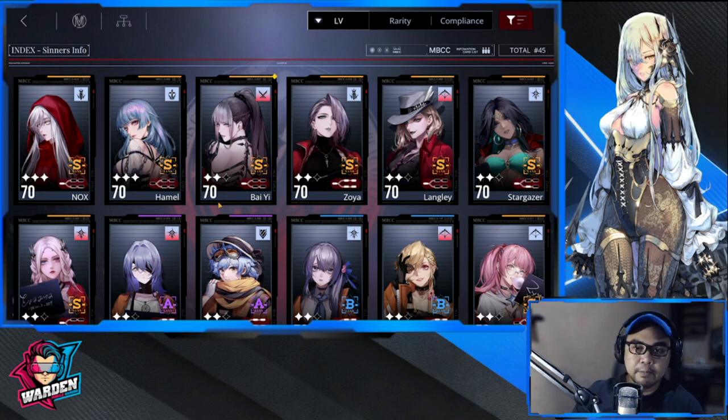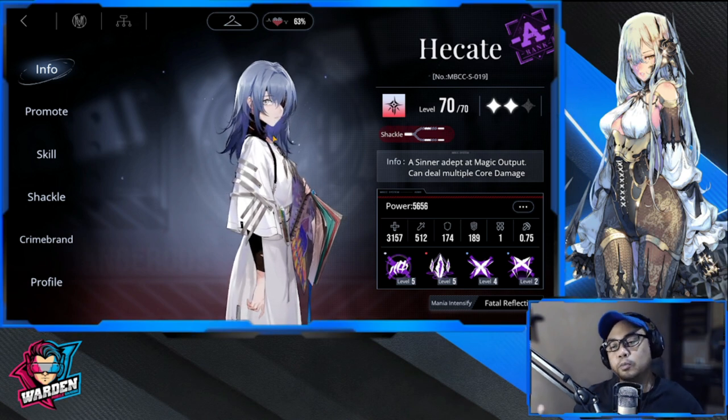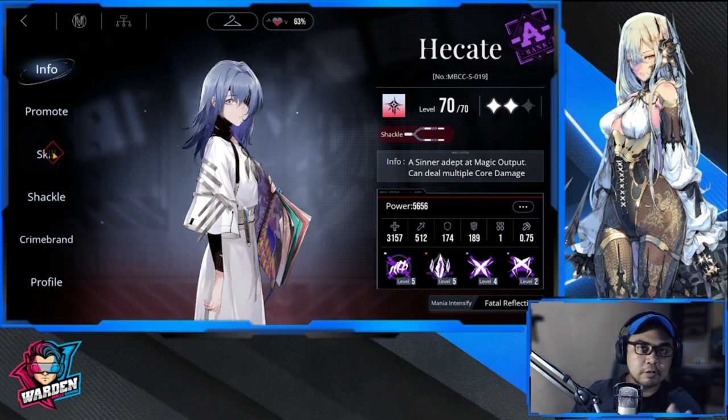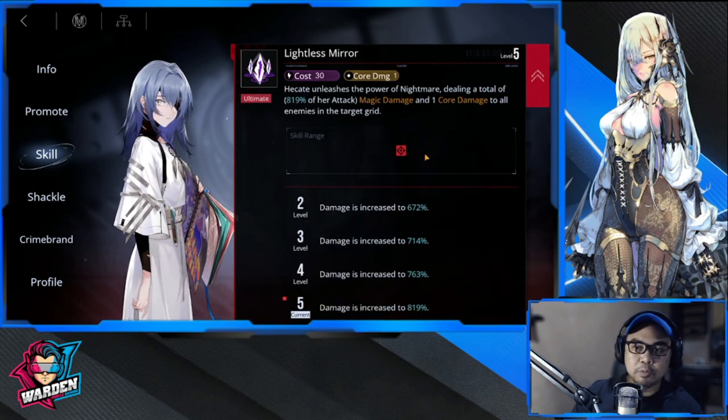The first core breaker we're discussing is Hikate. Especially if you're just starting out, she has one of the best core-breaking abilities.